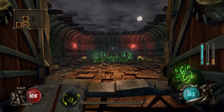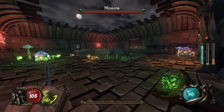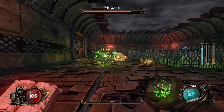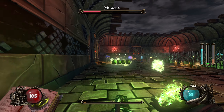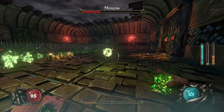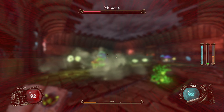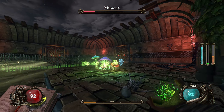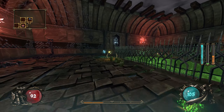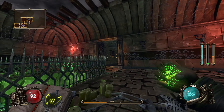We can recover some mana when hit, or increase our spell attack rate. I'd rather not take things that require me to be hit for them to be effective, so we'll take increased spell attack rate. We can use our Viper Fangs even more quickly now. Working pretty well shooting in a wide arc — hitting multiple enemies with one shot will always be advantageous.